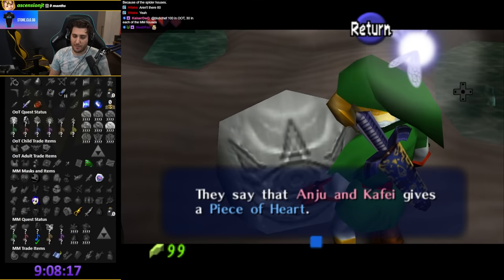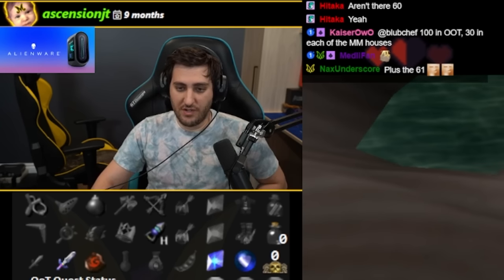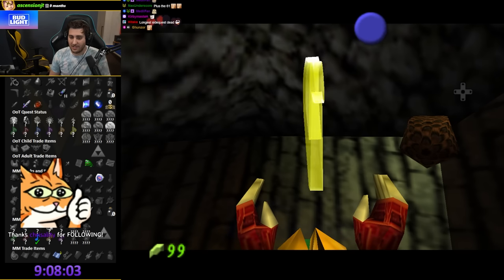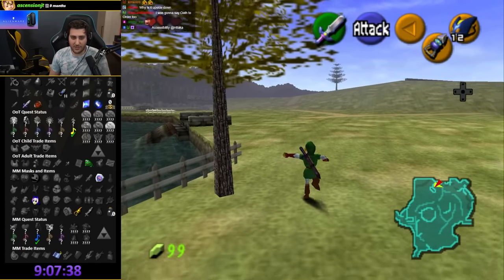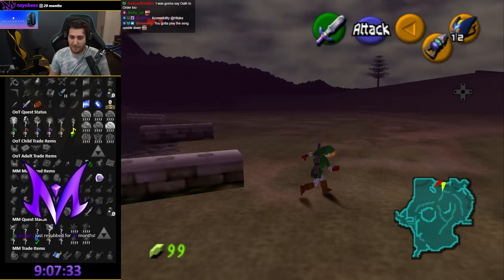Anju and Cafe give a piece of heart — that is such a relief. I was worried it might be Oath to Order — almost had a heart attack. Speaking of music — Prelude gives us absolutely nothing until I find an ocarina.